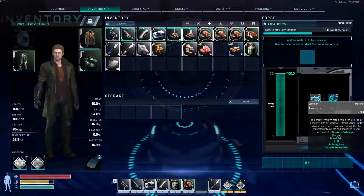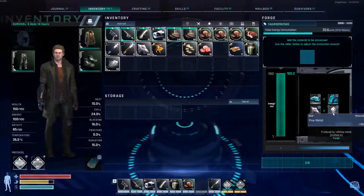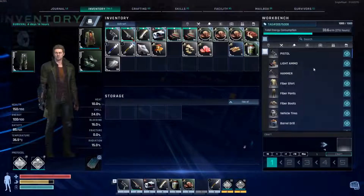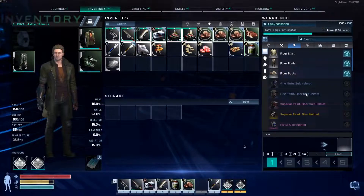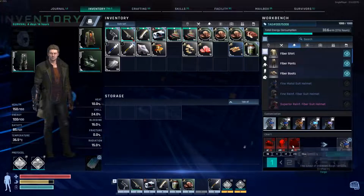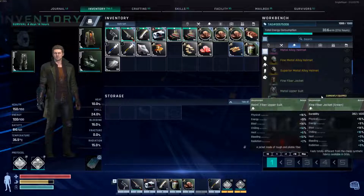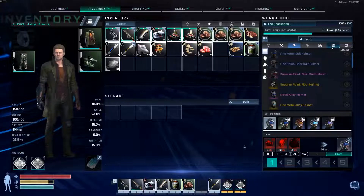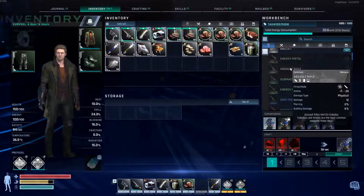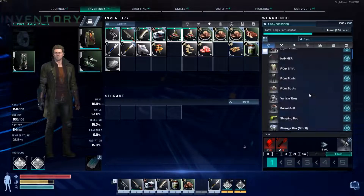So as we can see, terracite turns into fine terracite, and metal turns into fine metal. This is where we can start building the good stuff. If we look at our workbench, for the armor — Fine Metal Suit Helmet — you have to have Fine Lens, Fine Metal, and Fine Terracite. Two key components. And the weapons — Energy Pistol — gotta have Fine Metal. Pretty much everything has to have Fine Metal or Fine Terracite.